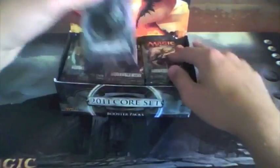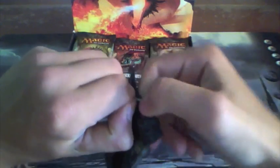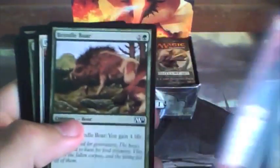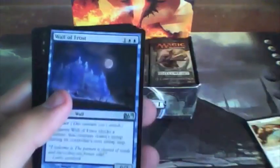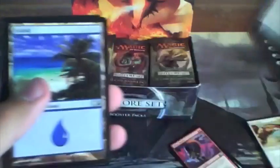Alright, first pack: Wild Griffin, Sign in Blood, Greater Basilisk, Lightning Bolt, Safe Passage, Mind Rot, Foresee, Primal Boar, Palace Guard. Our uncommons: Ember Hauler, Wall of Frost, Liliana's Caress, with Dark Tutelage as our rare.